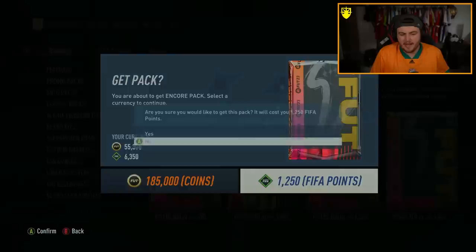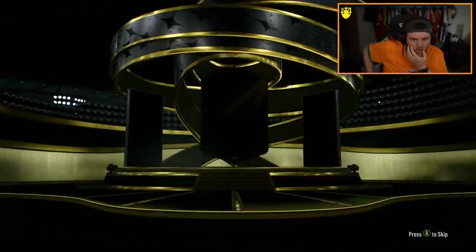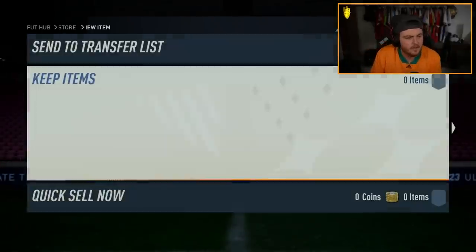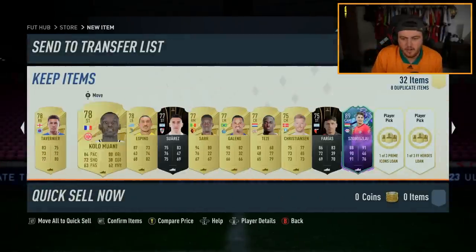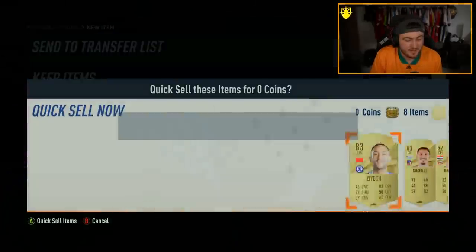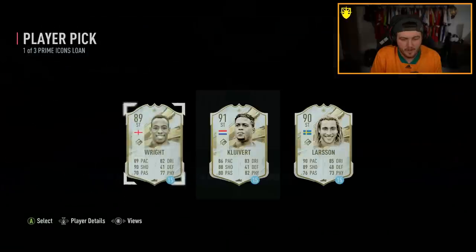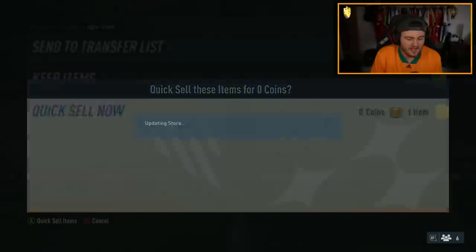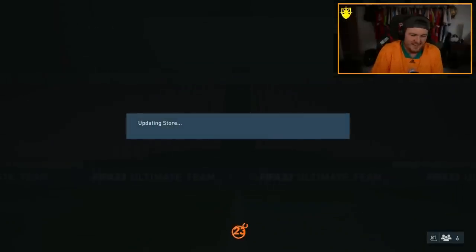We have the two on-call packs now on the Xbox. On-call pack number one — in form. Could be a good Foot Fantasy player. Bosley — it was a Foot Fantasy, it just wasn't good. We have loans we don't really care about. I am going to keep Ginola, actually. I don't know why, I just want to do it.